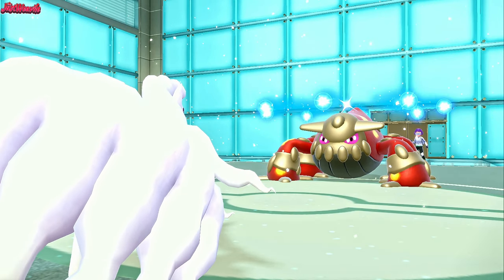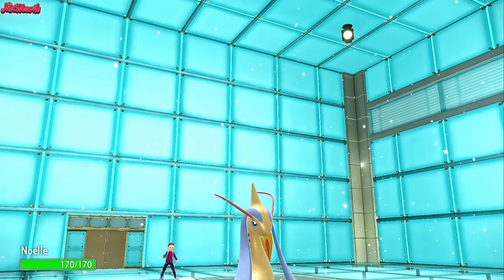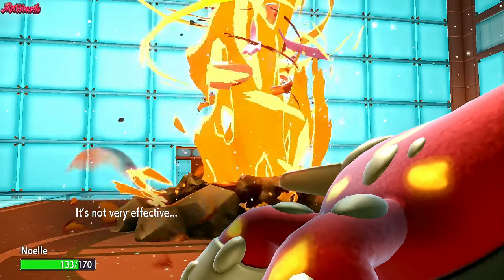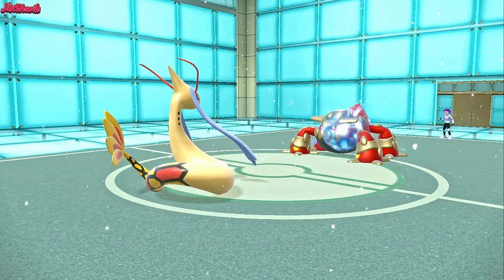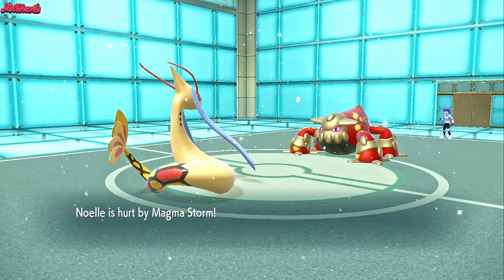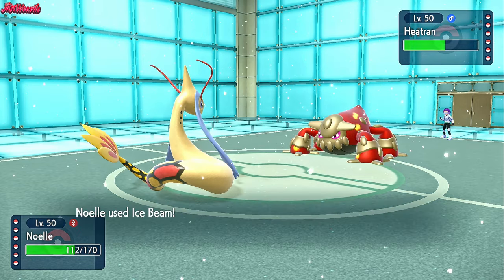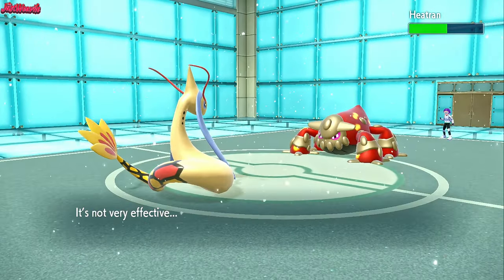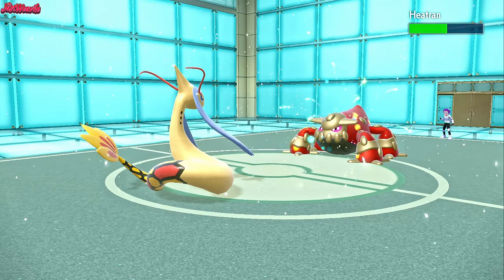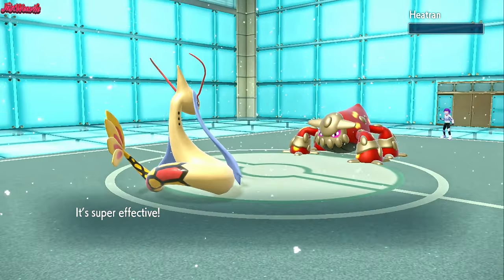I'm going to switch out into my Milotic, because Milotic can definitely handle Heatran no problem. Spikes dig into Milotic as they go for a Magma Storm, which does no damage to us. It does trap us but we have Flip Turn so I'm not too worried. The real question is, do we expect them to go into Ogerpon, or do they stay in and go for Stealth Rocks? I think they go into Ogerpon — I'm going to predict that and go for an Ice Beam. This could backfire, but Heatran can't really touch us. Ice Beam comes through. They stay in, unfortunately, and go for a Taunt — interesting, they think we're an attacking variant.